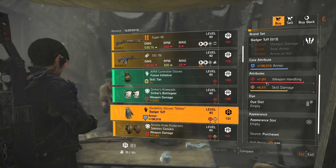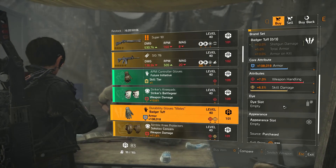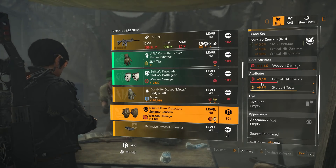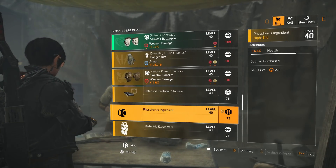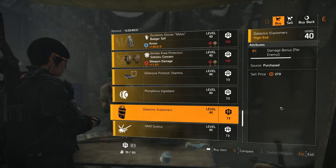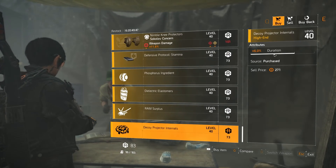Badger gloves with 108,018 armor, 7% weapon handling, and 6.5% skill damage. Circle of Concern knee pads with 11.6% weapon damage, 3.3% crit chance, and 8.7% status effect. Mods: defensive protocol stamina mod at 8.2% bleed resistance, seeker mine mod at 6.5% health damage, shield mod at 4% damage bonus per enemy, firefly mod plus one max target, decoy mod at 6% duration. Now let's go to New York.